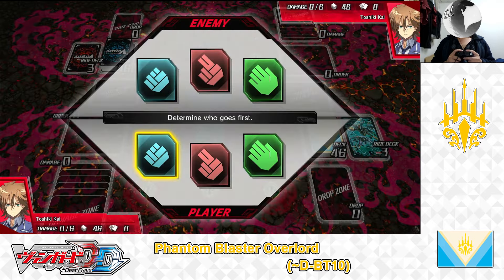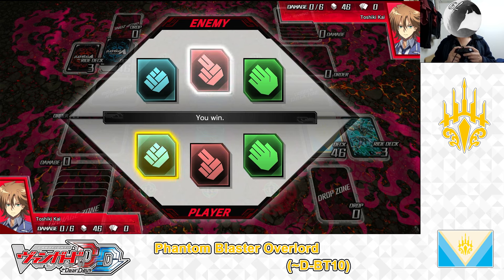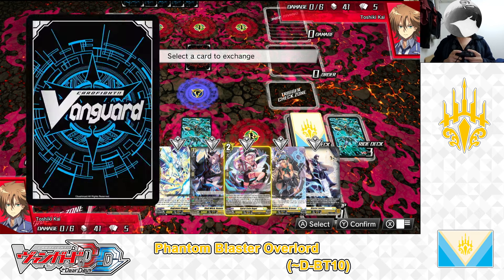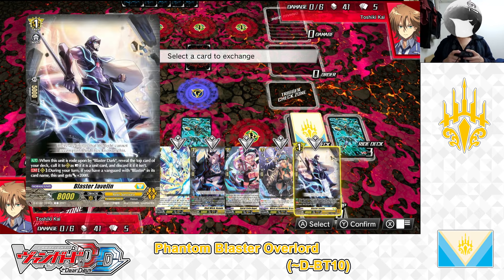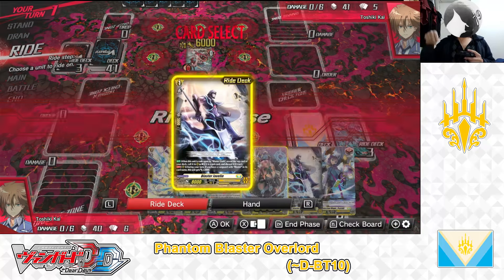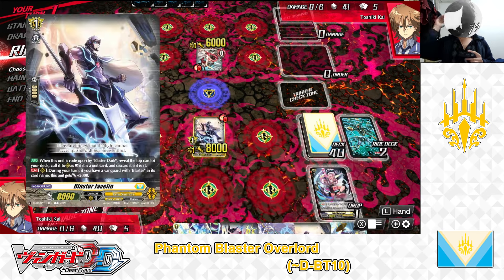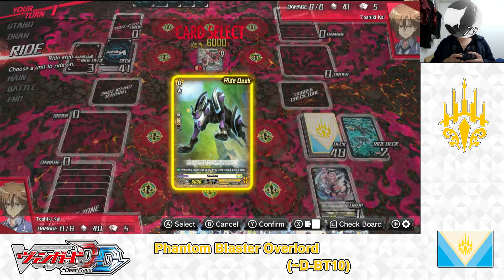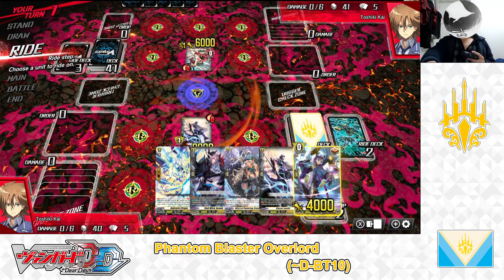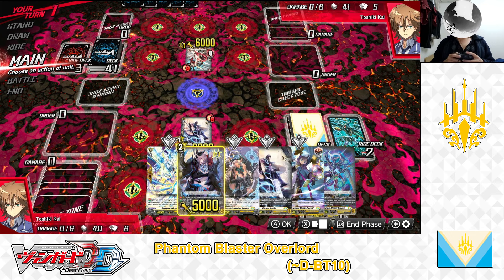Here we are in the fight. We decide who goes first — Rock, paper, scissors. Paper to paper, one more time — rock beats scissors, I win. Drawing our starting hands: Aegis Mere, Skull Witch Nemen, Spiral Cutie, Bruner, and Blaster Javelin. Not a bad starting hand. Going first — I draw and ride from the Ride Deck: Blaster Javelin. Ride Deck cost: I discard Spiral Cutie Angel. Spiral Cutie's skill: Soul Blast 1, move Cutie to the bottom of the deck, and draw a card. I drew Phantom Blaster Dragon — I have the components I need. End of my turn.